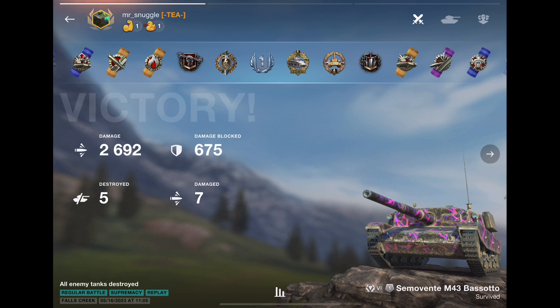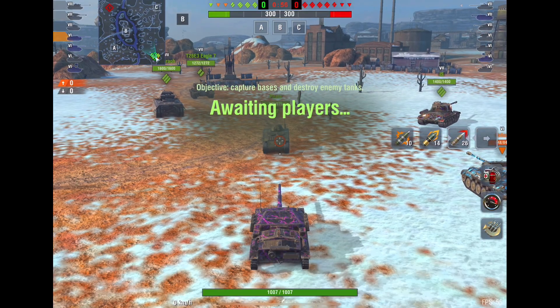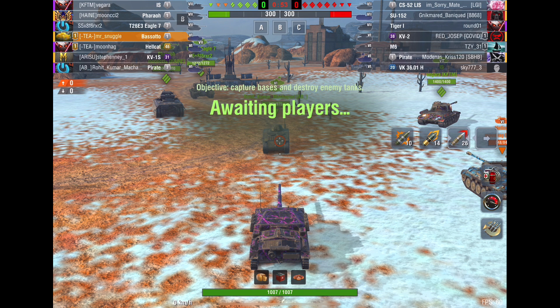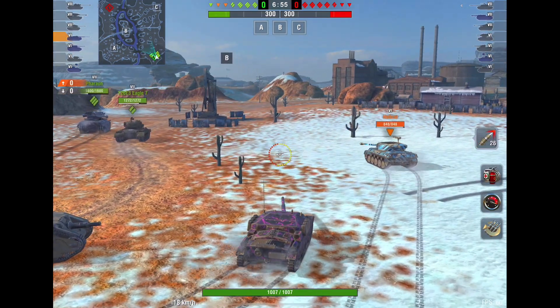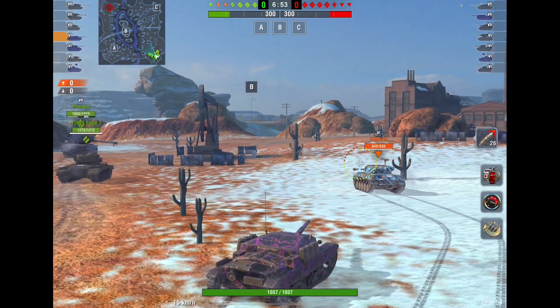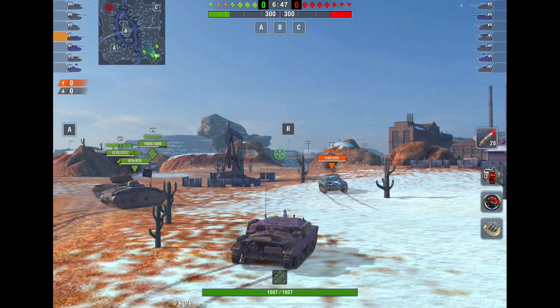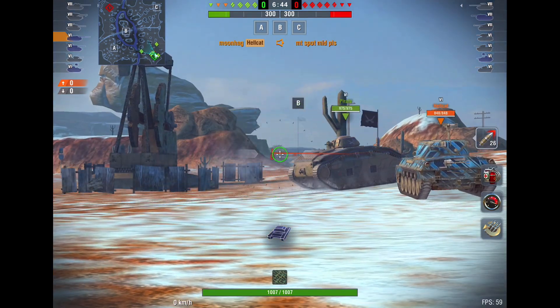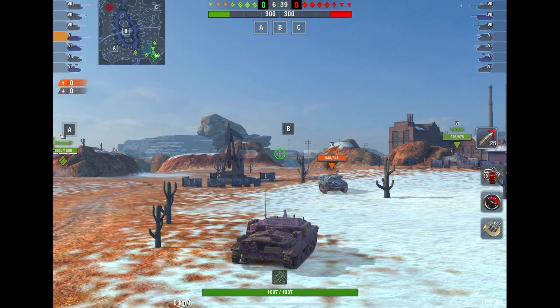Let's not waste any more time and jump right into the second game. Looking at the lineups — neither team has a super OP tank: no Annie, no Smashers. Maybe the Tiger 1 or the CS-52 on their team. We have a Farrow and an IS. He also has a Hellcat — that's my buddy, as usual; he loves his Hellcat. Would be nice if the Eagle went to B and used his gun depression and turret to spot the enemy up, but lo and behold he decides to go to A. Doesn't give me much faith in that guy.